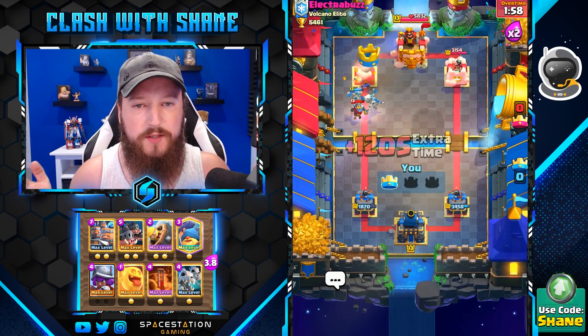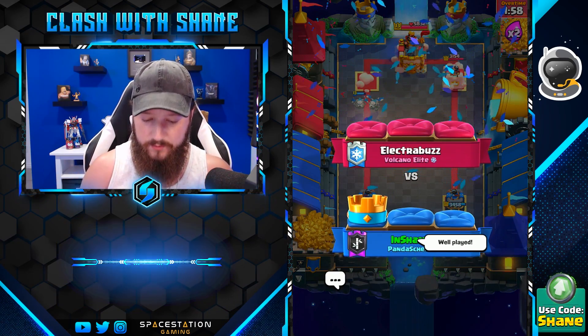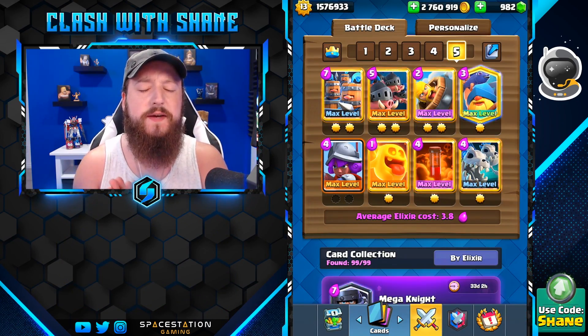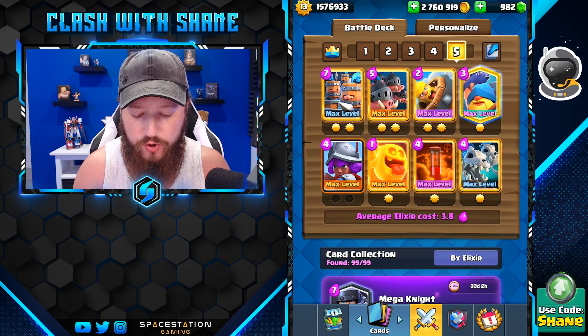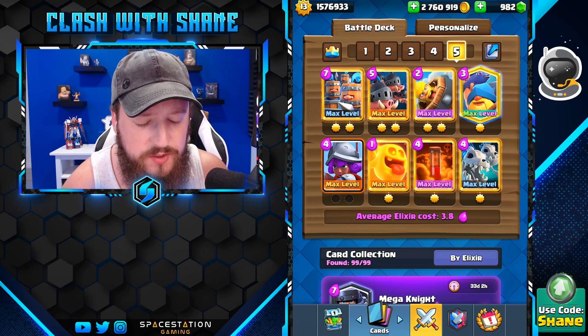Good game, Mr. Buzzy Boy. Good game, well played. Anyways guys and girls, that is the end of the video. Here's the deck one more time if you want to go ahead and give it a shot yourself — Royal Recruit, new meta deck, 3.8 average elixir cost. Give it a try. Let me know how it goes for you. Thank you for watching. We shall see you in the next one.